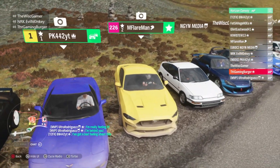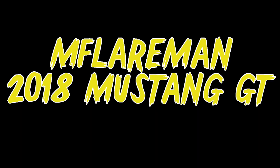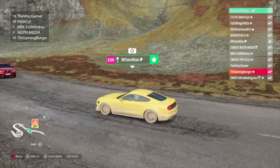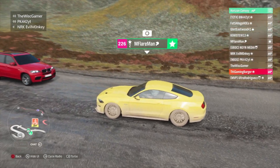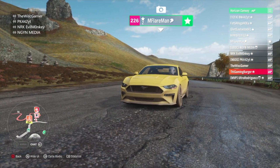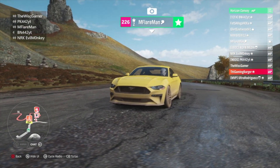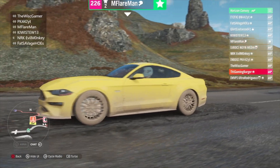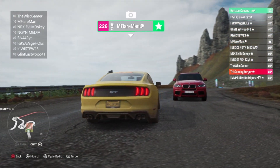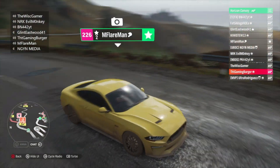Since Max said 'me first,' he can go first. Our first competitor is Max aka M Flareman in his yellow S550 Mustang, six-speed manual. He is very confident in this build. 'I'm not confident — I'm an import guy, why did I pick this?' 'You're a Porsche guy, shut up.' Go ahead, count it down.